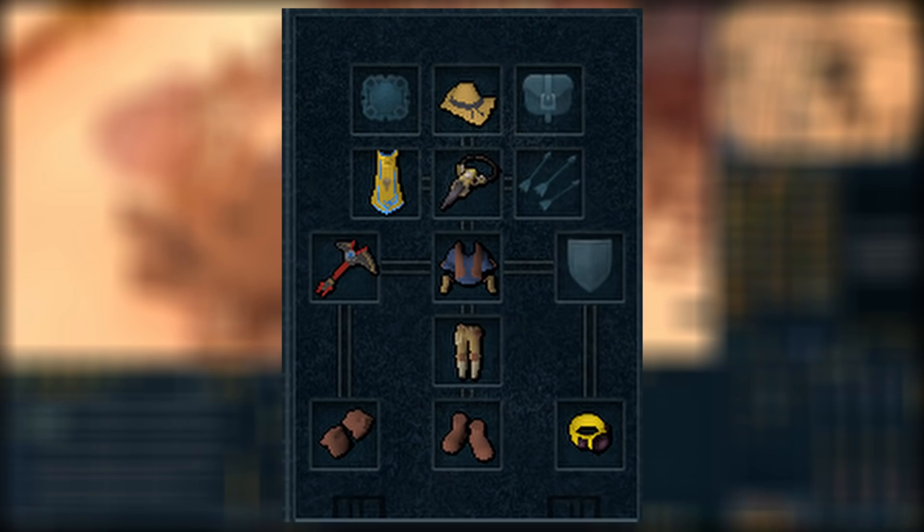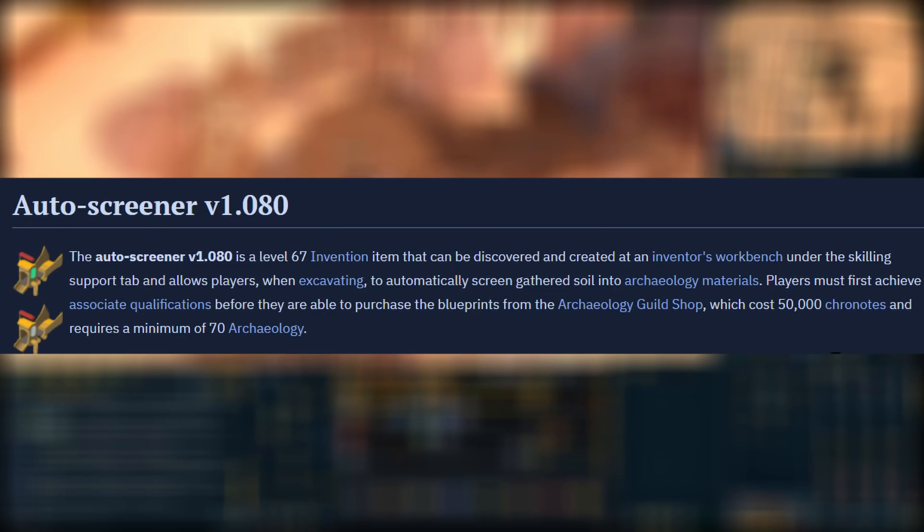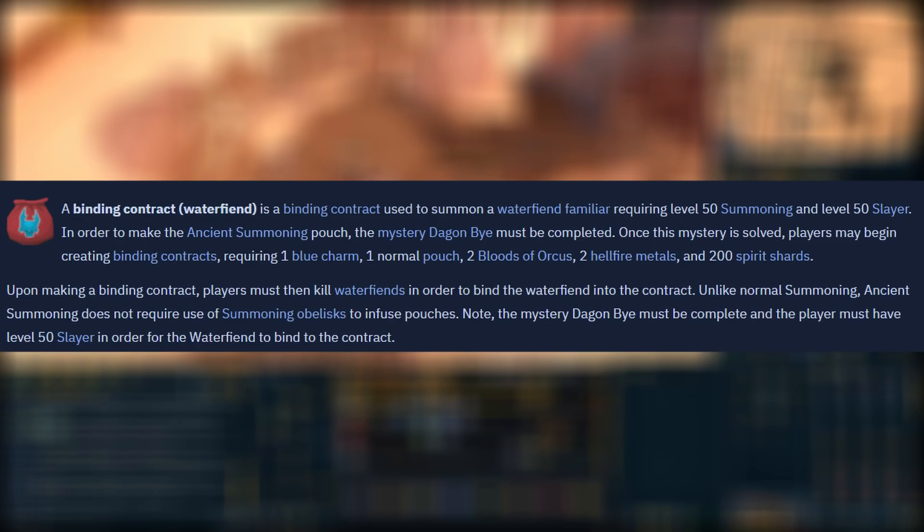For my gear setup I am using the full archaeology outfit, although the master outfit is by far the best. I am also using an Imkondo-matic with Fortune 3 and Hone 6 — you should use the best matic that you have. I am also using Grace of the Elves with signs of the porters to bank materials, and I also have Luck of the Dwarves, but this can be replaced with the Ring of Whispers. In my inventory I have the auto sifter, which is super nice for turning your soil into materials, and your porters will just bank them instantly. You can also bring a soil box and bank the soil when it's full. The water fiend pouch is also very good because we'll be extracting so many artifacts — it gives a chance for the water fiend to double them for you.